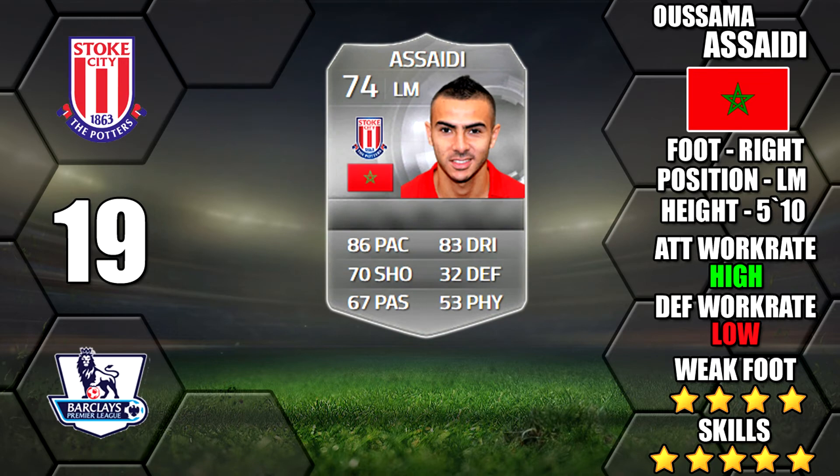Next up we've got Asuma Asadi, now at Stoke in the BPL. Another one which will be very expensive — a 5 star skiller silver in the BPL. He's got high/low work rates and a 4 star weak foot, plus good pace, dribbling, and a decent shot as well for a silver.